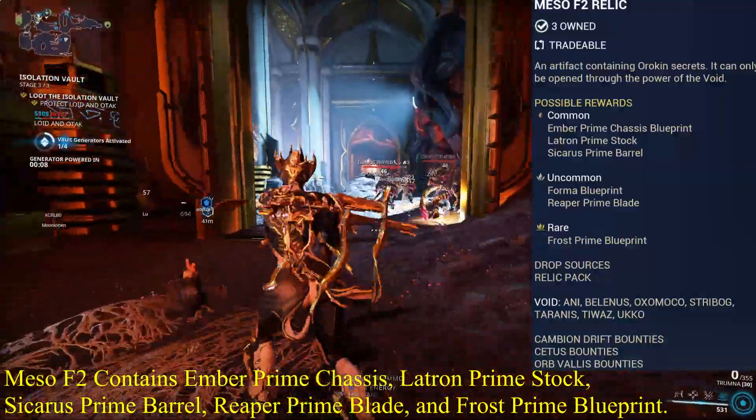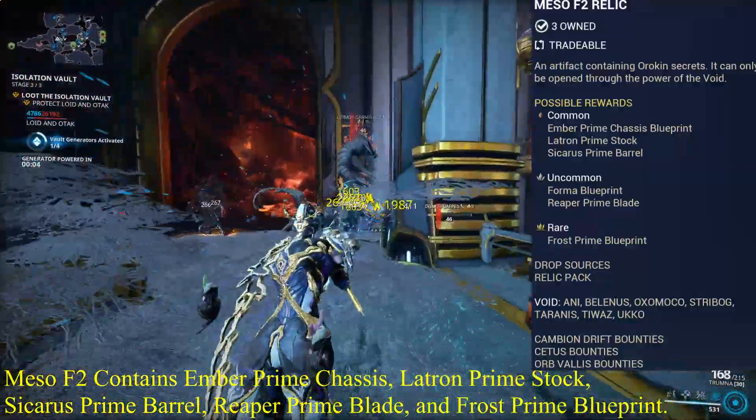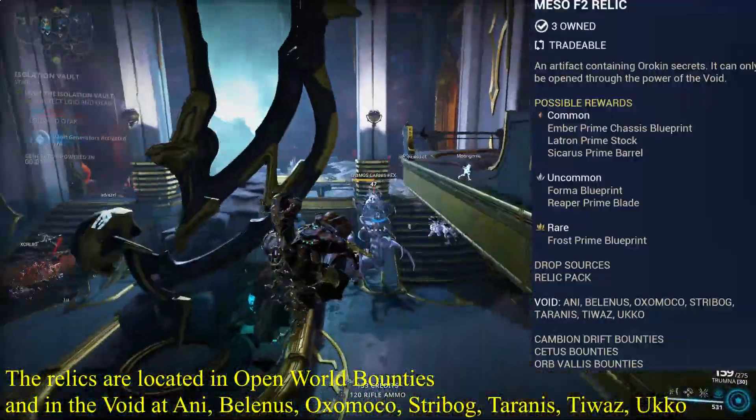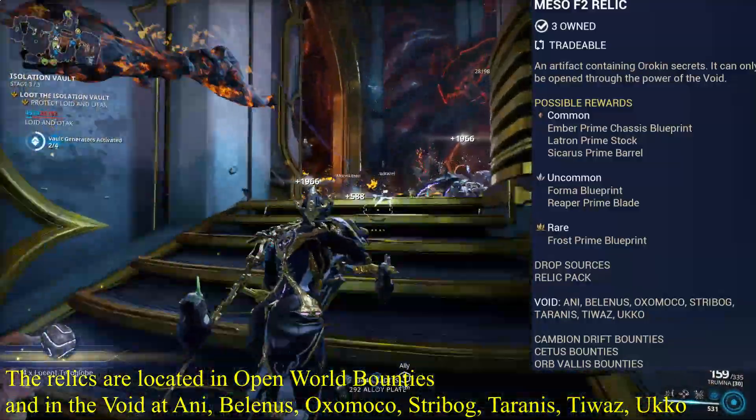Meso F2 contains Ember Prime Chassis, Latron Prime Stock, Sikaris Prime Barrel, Reaper Prime Blade, and Frost Prime Blueprint. The relics are located in open world bounties and in the void at Annie, Belenis, Oxumoko, Stryborg, Tyrannus, Tiwaz, and Ukko.